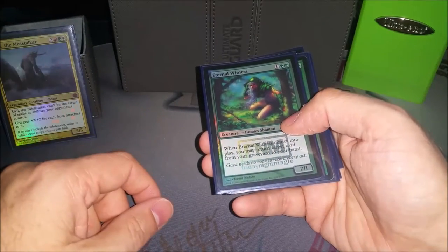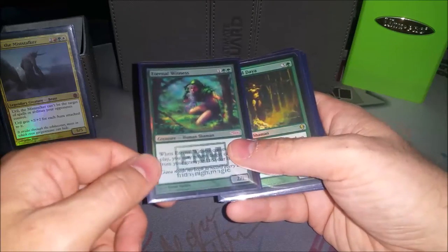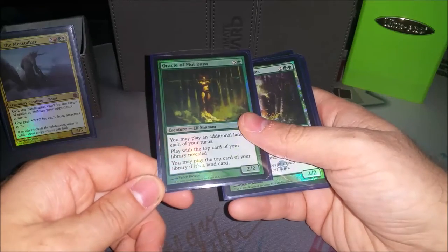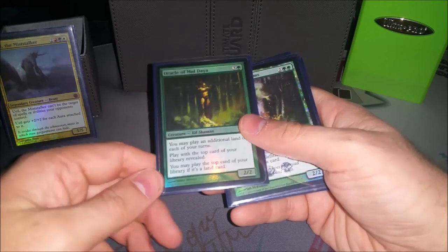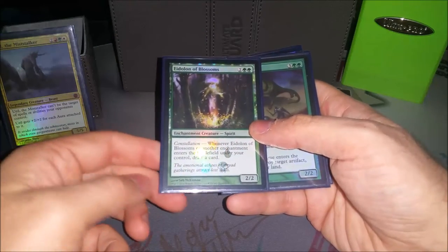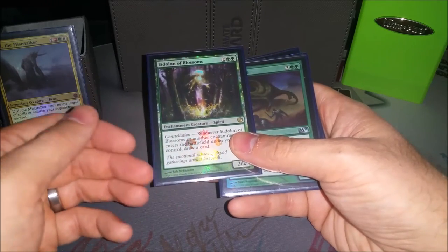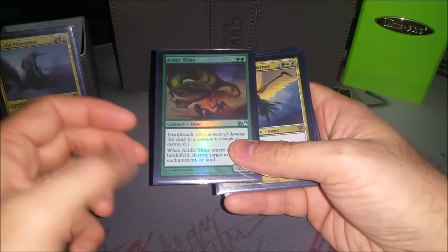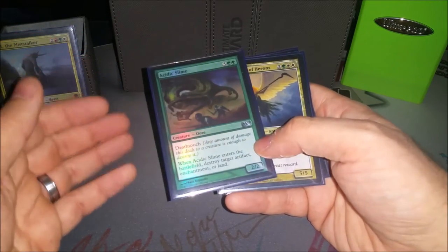Eternal Witness — my stuff does die, so it's occasionally good to get it back, and why would you not play Eternal Witness in a green deck? Oracle of Mul Daya — this is one of the few ways I can really ramp out and I really love this card. Playing extra lands each turn is great. Eidolon of Blossoms is just another enchantress-type effect — it counts itself, and any time you play an enchantment you draw a card. Acidic Slime — you just need this in most any EDH deck build to blow up whatever's bothering you, whether it be artifact, enchantment, or land.